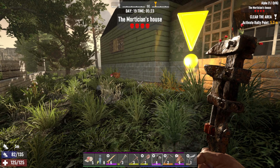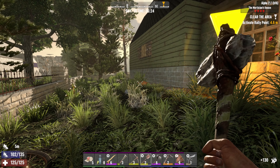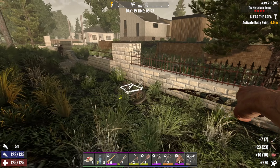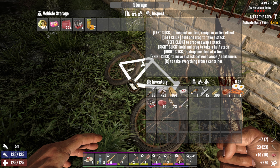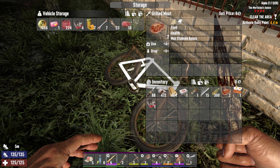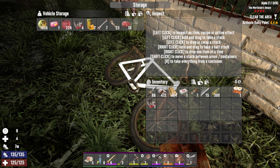All right, here we are at the job. Let's see if we can get that chicken. Sounds like we woke somebody up. Almost got the bike there. Let's drop that stuff off — I don't want to be carrying those. Let's eat some of this food. I hear somebody coming.